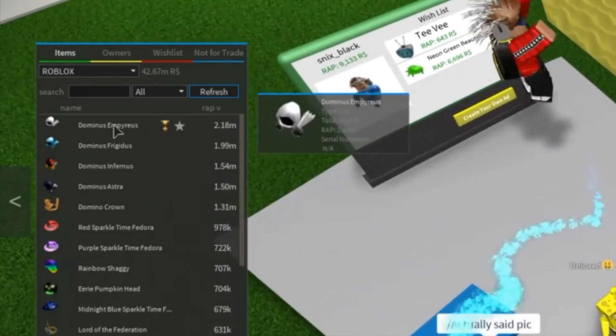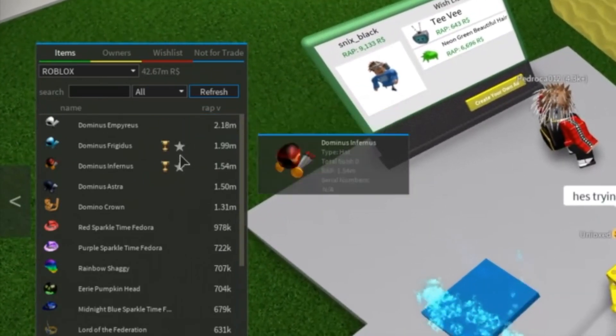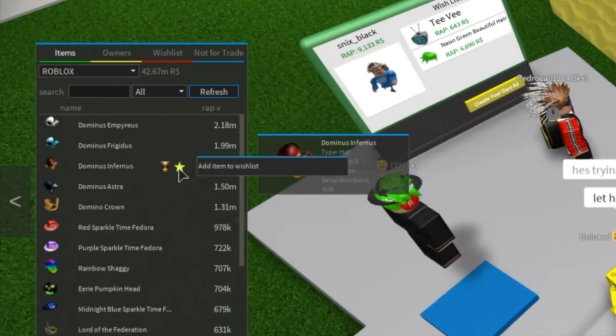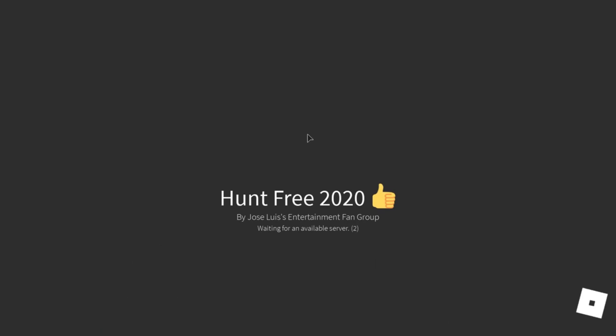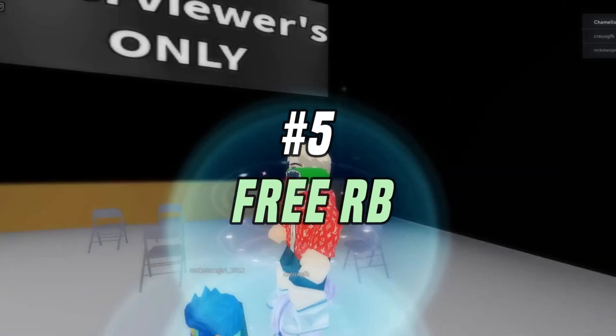Number 6: Points to Robux. In this game, you'll be dropped on an unknown island and given all of the game's instructions when you spawn. You must travel across the world and collect various unusual objects in order to receive free Robux. The game is really simple to play and has been strategically designed. It's a fun game to play and you can interact with and compete with other players.